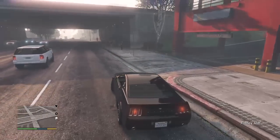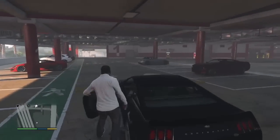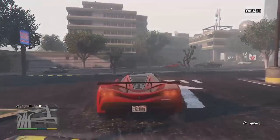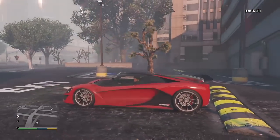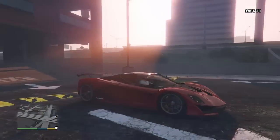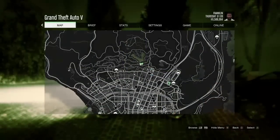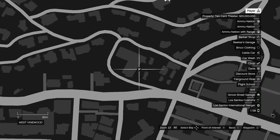This car can spawn during the day and at night, and this is how it looks. The second spawn location for the matte red and matte tan Grotti Turismo R is inside this West Vinewood garage as shown on the map right now.